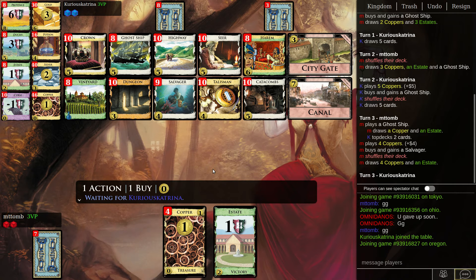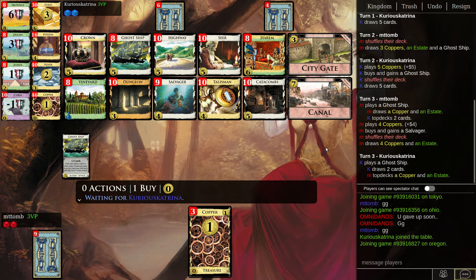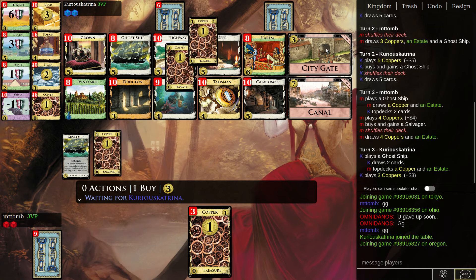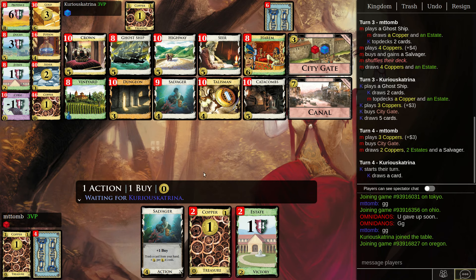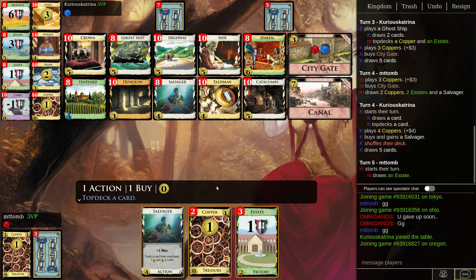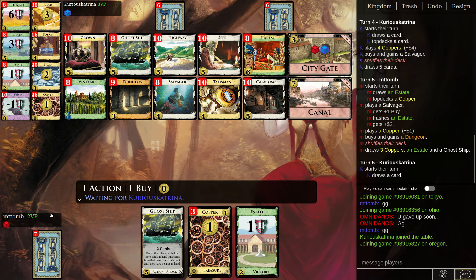Okay, let's go Salvager — looks like I'm gonna hit both. Local ship helps me ease out. I'll City Gate. That'll help me with the terminals as well. It's gonna be kind of a slog. I wonder if Vineyard is an option — probably not with Ghost Ship. But Canals is probably important.